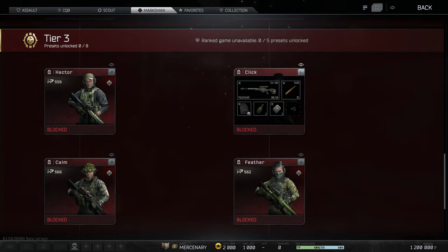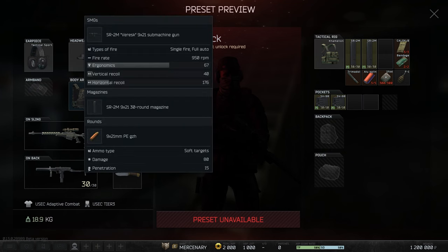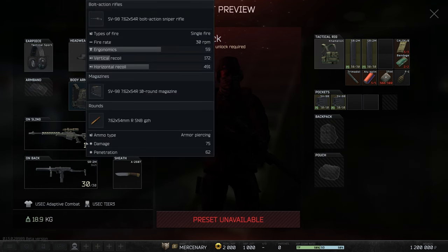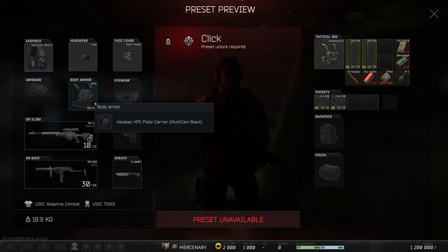Over on the right-hand side of the Marksman tree, we start with Click. A lot of people enjoyed using Click due to the SR2M — it was very effective. The SV98 does have SMB ammunition but it's not a phenomenal build. Click heads with it and they will die no matter what they're wearing, unless the bullet ricochets. The SR2M gives you a lot of potential to make things happen. He has an HPC rig — not good armor, but at least you have some armor, which not all bolt action kits will have.